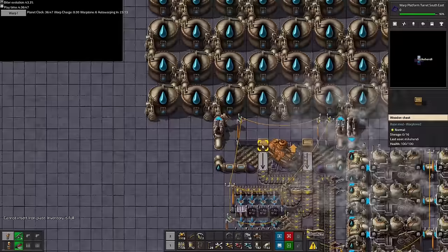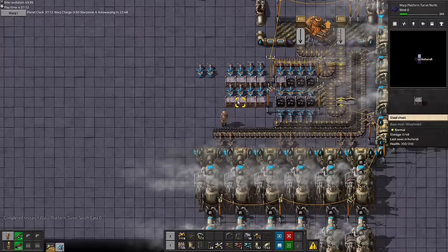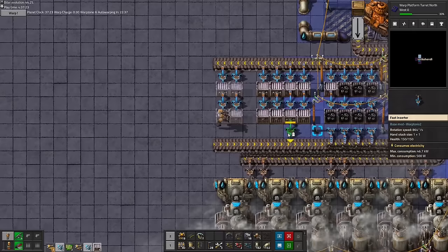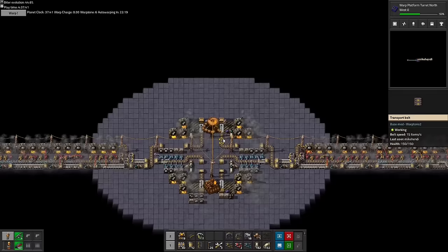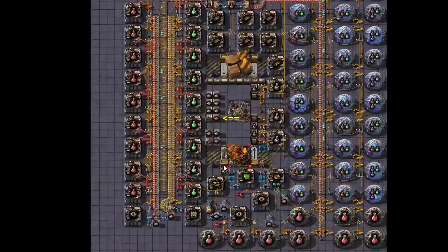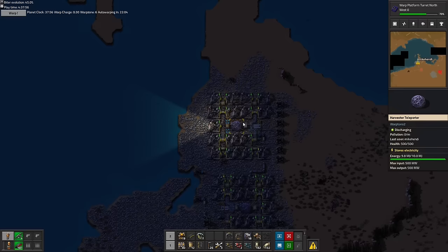Well, with such a large water storage tank, it probably wouldn't hurt to also expand coal storage a little. And we've got almost a million water already. The science ingredient chests will run out soon, which means we are about to spend our last copper. It is finally time to move one of the mining platforms over from iron to copper.